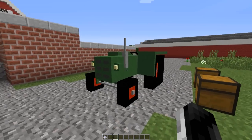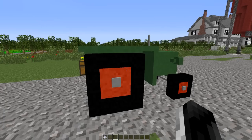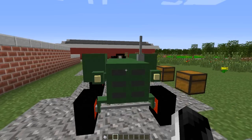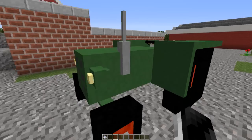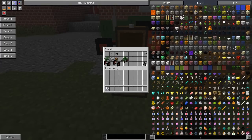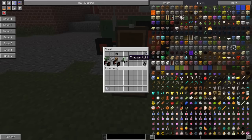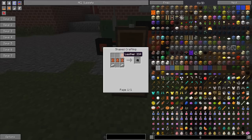Right here we have a tractor. This tractor model is pretty perfect for Minecraft — not too fancy, but it gets the job done. Let's take a look at how to craft it and start riding it. We need some different parts: one being a steering wheel, which requires eight iron pieces to craft.